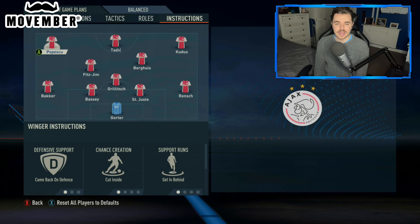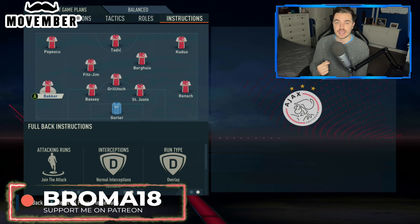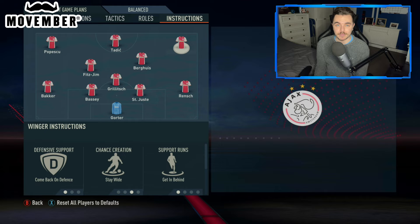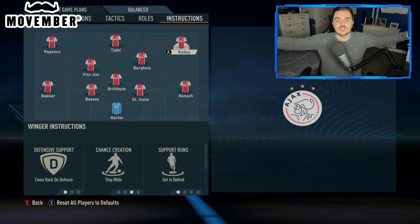With the two wingers, they have slightly differing roles. With Pepescu, who we did sign and was very good, he's on come back on defence — and it's the same for Kudus on the right-hand side as well. They're also both on getting behind, looking to penetrate that back line as much as possible with their runs and their pace. But the chance creation differs. The chance creation for Pepescu is cut inside, because he'll have Bair creating the width overlapping down that left-hand side. However, with Kudus, you don't have that because it's the inverted fullback on that side — so his chance creation is stay wide. And that is how we are going to create the width in this system, because he'll stay wide on one side and Bair will create the width as a wing back on the other side. That's how you're going to be able to stretch the opposition and get these guys in lots of space in the wide areas. They are also both on getting to the box for the cross.